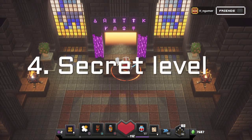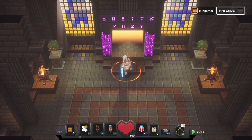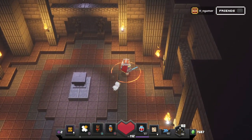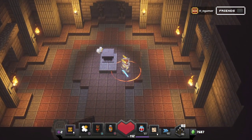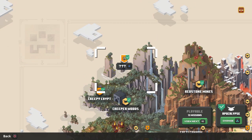This is also where the secret rune level is. Once you basically get access to the chapel and collect all the different runes in the main missions, you'll be able to come in here and there will be two obsidian chests on the left and right. In the middle there will be a scroll. Once you access that scroll, it will lead you to a mysterious island where you fight a mysterious boss — go and check it yourself.